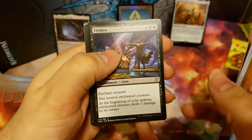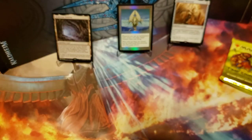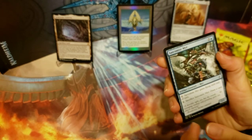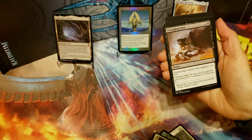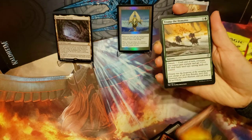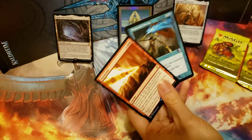Shivan Sand Mage, Enslave, Careful Consideration, and our rare is a Tombstalker, and we got a Lingering Souls — like that. Thick-Skinned Goblin, Tromp the Domains, Muck Drubb, and a Reiterate, and Stroke of Genius as our time-shifted card.